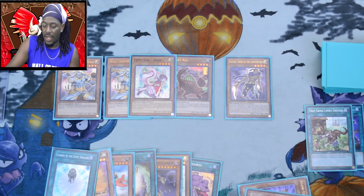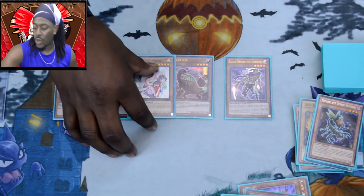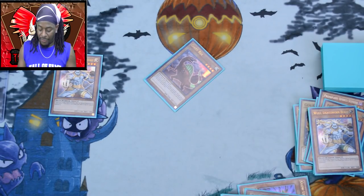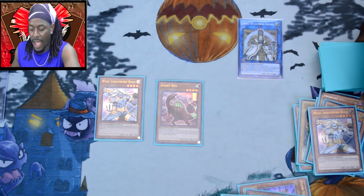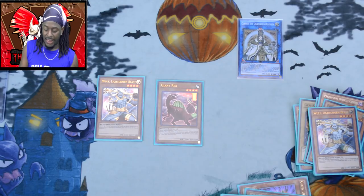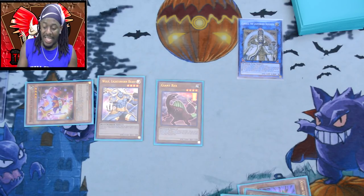We can commit a Curious George to the board. We banish seven cards and summon Fairy Tail Snow. Then we use Raiden to mill two — I probably should have done that first. We use Snow, Raiden, and Wolf since they're all different types to summon Curious George. Unfortunately I banished my Glow-Up Bulb or I would have made the Knightmare Beast. Here's Dominion — this is our board currently. Dominion's effect triggers and we get to send another card from our deck to the graveyard.